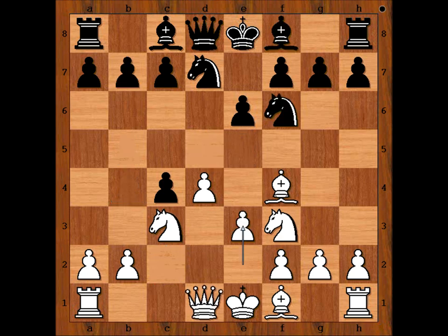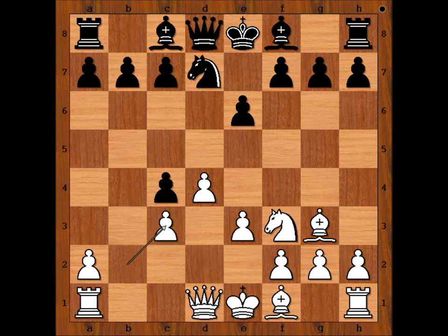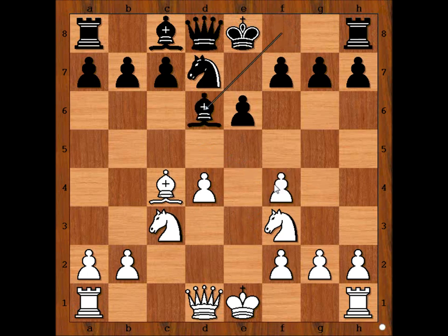We have e3, knight to d5, attacking the bishop — to play bishop to g3 or to take the pawn. What would you do? Botvinnik captured the pawn on c4. If bishop to g3, then knight takes knight, and after pawn takes knight, b5. Perhaps white can continue with a4. But Botvinnik played bishop takes on c4, not afraid of losing the dark square bishop.